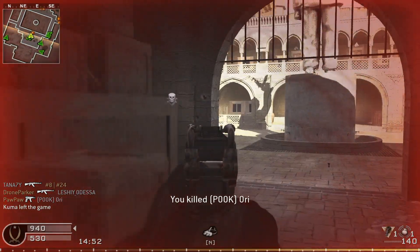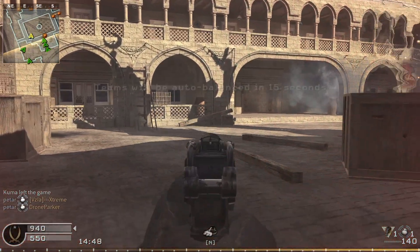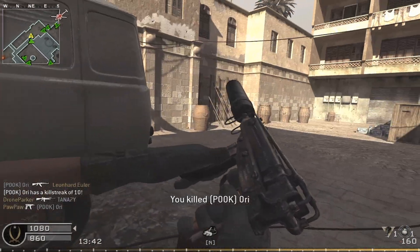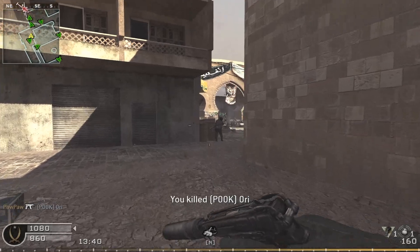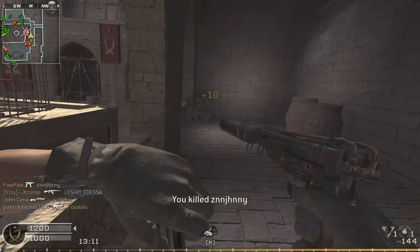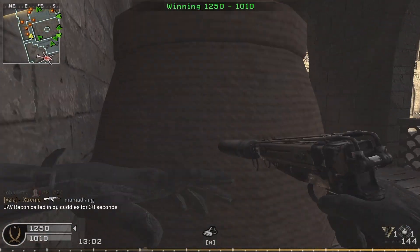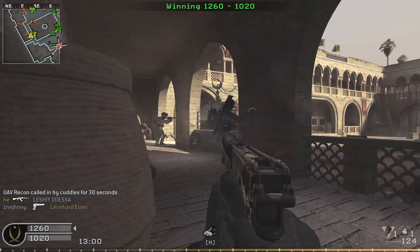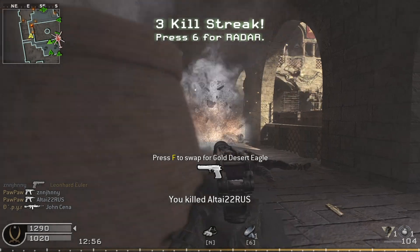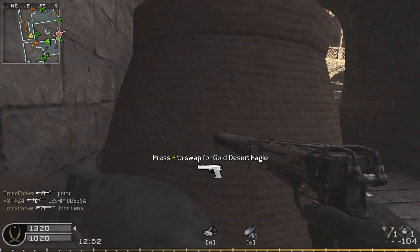Yeah, that took a whole mag, but it was going through a wall, so. If there is a damage difference, it's probably really small. Same reload problem. Almost a triple kill. The mag was a bit bigger.